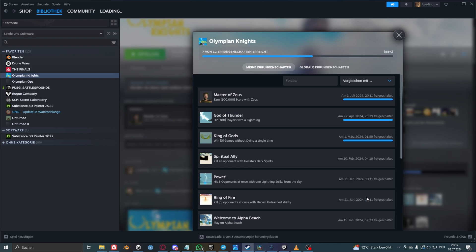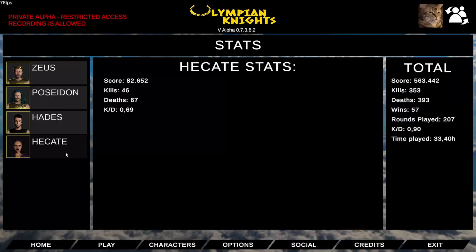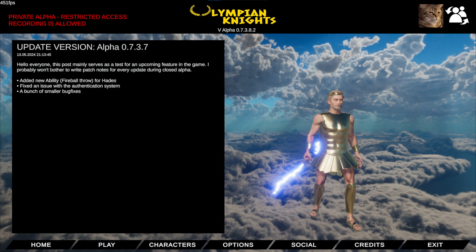I now also added a few Steam achievements, as well as stat tracking, and you can now view your stats in the main menu. The main menu now also downloads the patch notes from Steam, which I think is a cool feature to see the patch notes in the main menu.